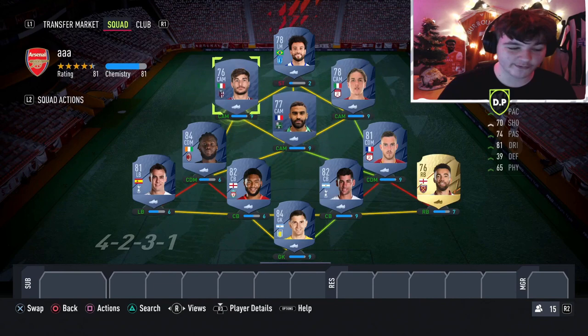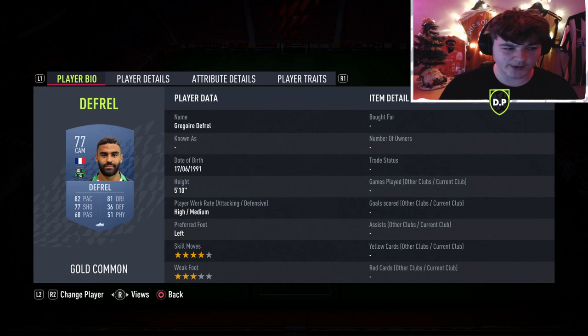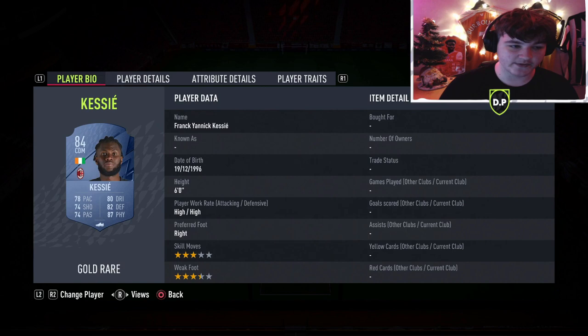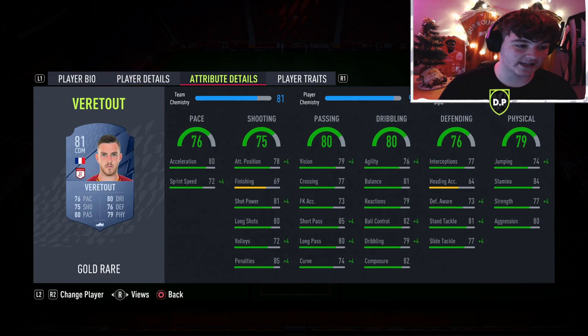We've got Orcelani — 80 pace, 81 dribbling, 4-star skills, 4-star weak foot. In the centre of the park we've gone for Frøler, and in the right CAM we have Zaniolo. The two CDMs are Kessie and Verita — he's a very well-rounded card, no base stat that is orange or below, all 76 plus, and I think he's a really solid card that'll definitely do the job.